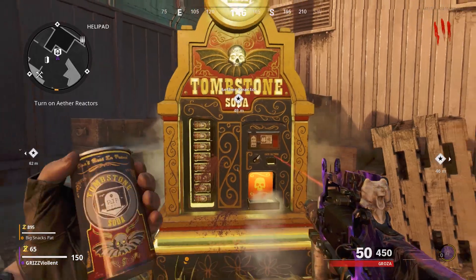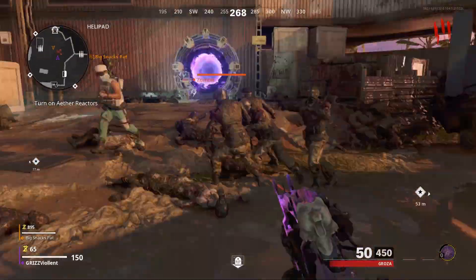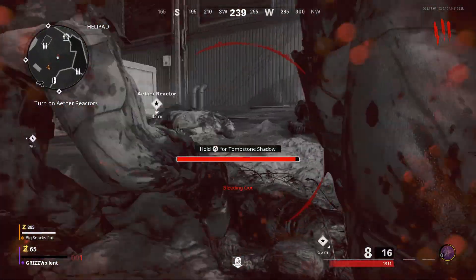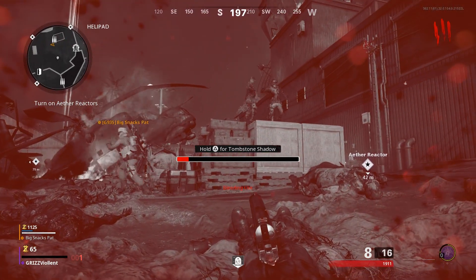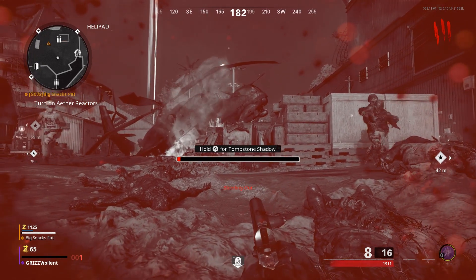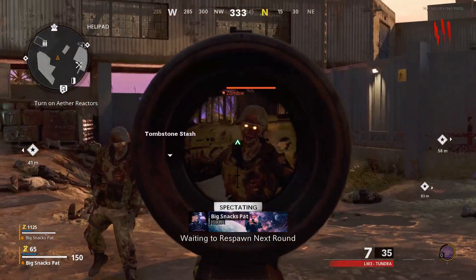You're going to need to buy Tombstone. So right away when the match begins, once you got enough money, go ahead and buy Tombstone, and then you're going to need to go down. There's going to be two things happening: you bleeding out — it takes a while to bleed out — and then your teammate's going to be holding the zombies. When the red bar bleeds out at the very last second, activate the Tombstone Shadow, and then have the other teammate that's there end the round.